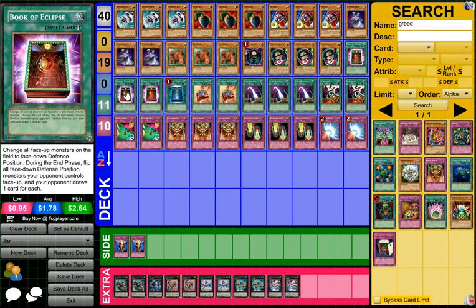Three Book of Eclipses. Book of Eclipse can also mill. Change all face-up monsters on the field to face-down defense position. During the end phase, flip all face-down defense position monsters your opponent controls face up — your opponent draws one card for each. It does include monsters that were already face-down in defense mode when it was activated. They are flipped face up but not flip summoned, so they go into face-up defense mode. It's a quick play spell.